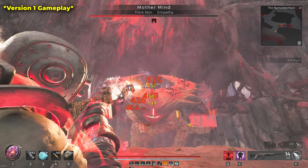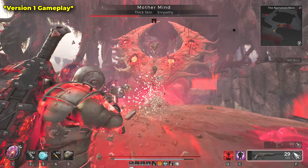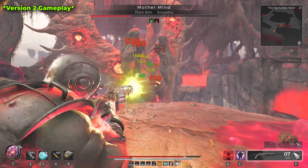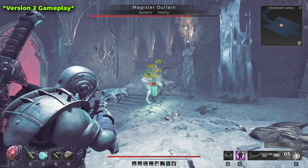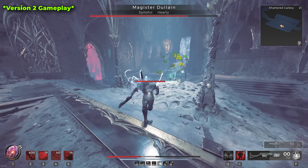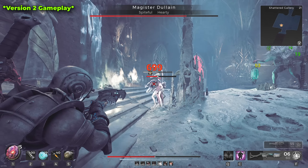Our goal with these builds is to increase damage reduction as much as possible with the least number of items, so we can save up slots for damage. We'll boost damage reduction on the back of just one ring for the first version, and one ring plus an amulet for the second version.